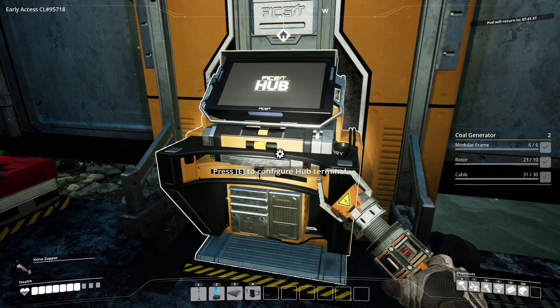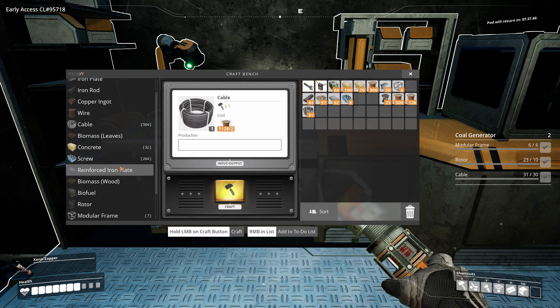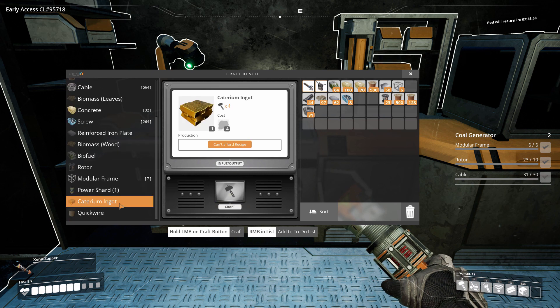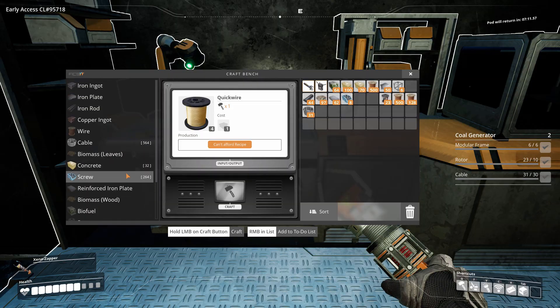Nothing new. Let's go look and see what these things cost. So Caternium ingots — it is four ore to one ingot. And then QuickWire — one ingot makes four QuickWire. So we need a hundred ore to get the hundred required to research this. Okay, so we'll keep an eye out for it.